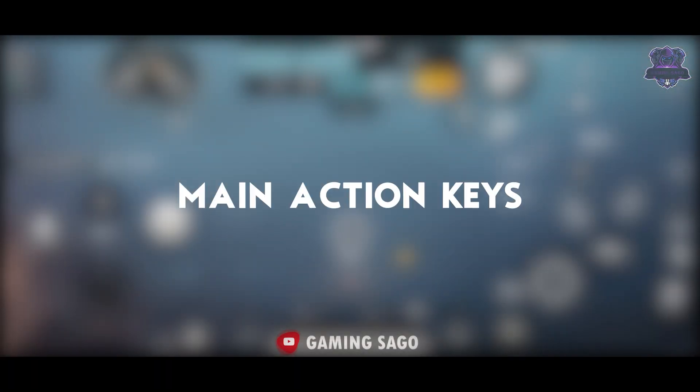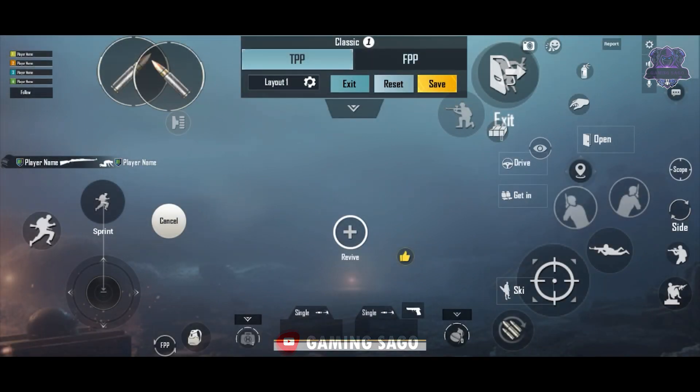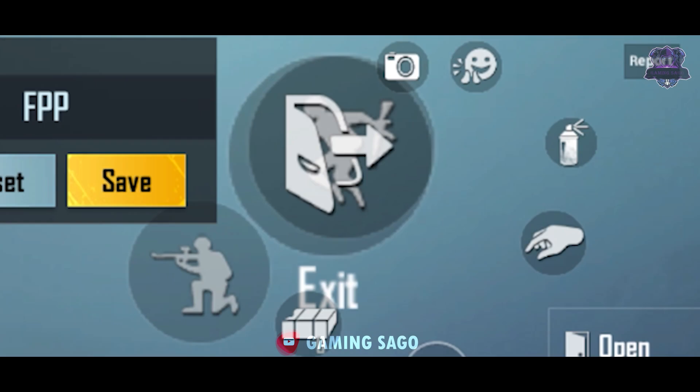Step 1: Main action keys. What are the main action keys? Main action keys — you can call them the shooting and jumping buttons. Let's explain the main action keys. First, you have to place the main action key where you can easily touch it.